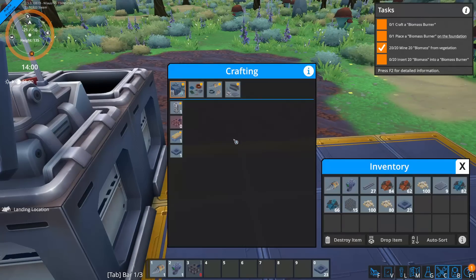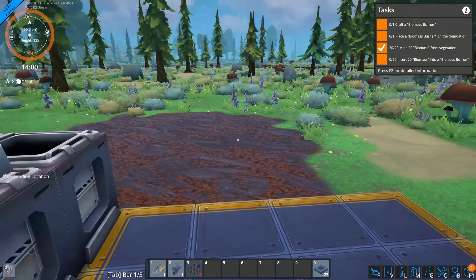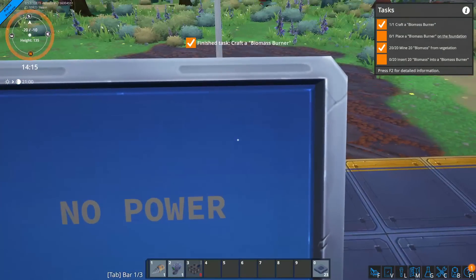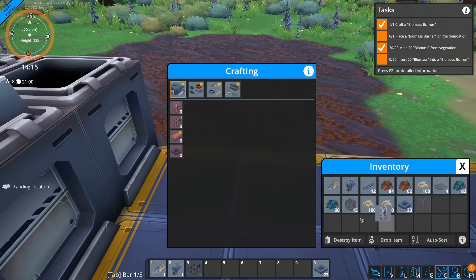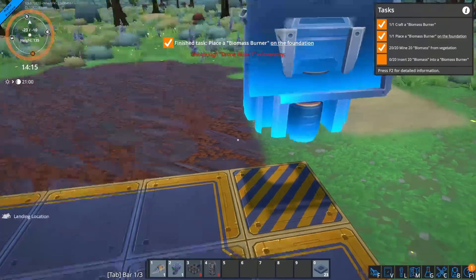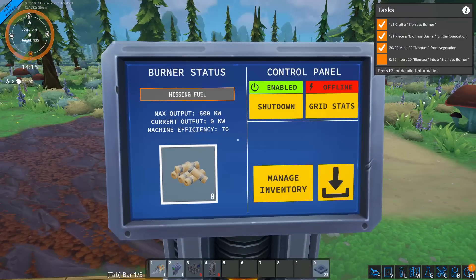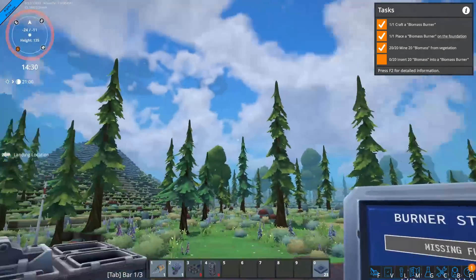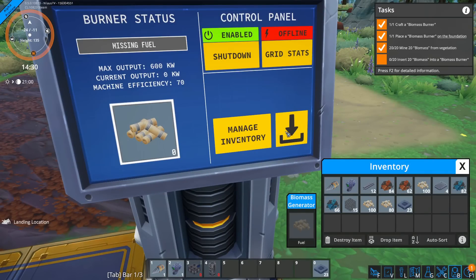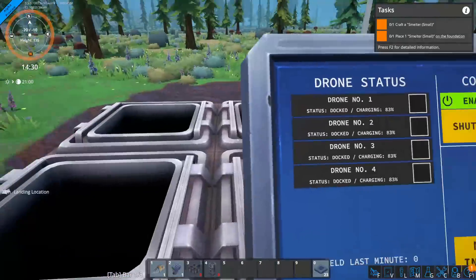Carl tells us to build a biomass generator on the same foundation as the drone miner. Once built, harvest some plants and trees with your mining drill to collect biomass. Insert the biomass into the generator and it will power all buildings on the same foundation. I'll place it up here so it's less in the way. One of the nice things is that these buildings have panels, so instead of opening a menu like in Satisfactory you stay in first-person perspective and just click to insert what you need.